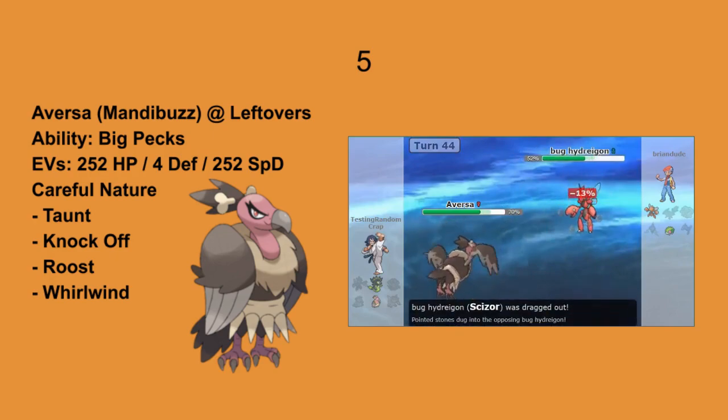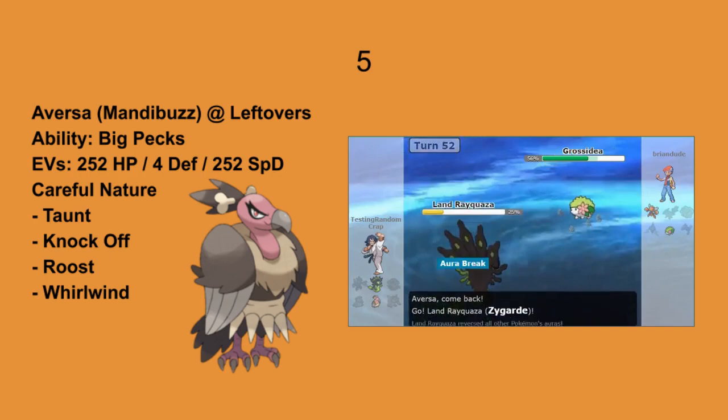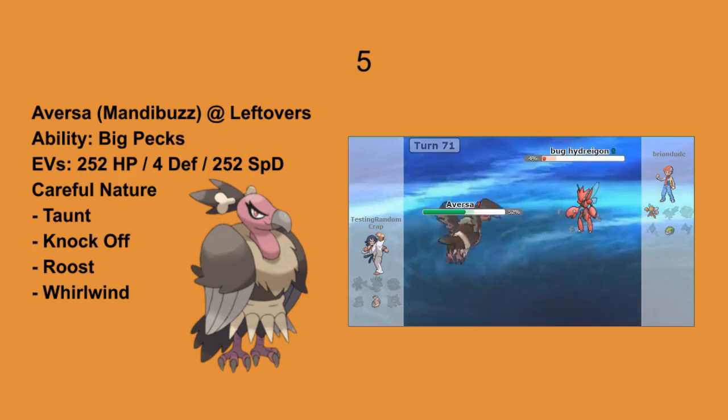Taunt kept Scizor from Roosting and Defogging, while Whirlwind was able to slowly chip the opposing Pokemon down. Switching to Zygarde at the right time also sealed the deal by leaving Shaman with no more Sacred Fires, and after that it was helpless against it. Props to you, Onyx.